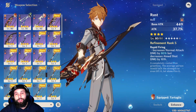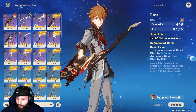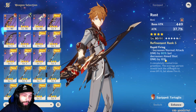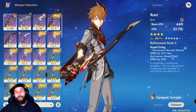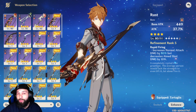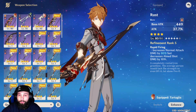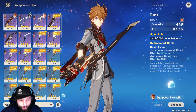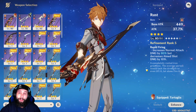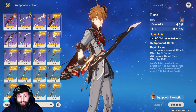Another really good option is the Viridescent Hunt, which is the Battle Pass weapon. It has base stat crit rate, which is really good for Child, and the weapon can create a Cyclone on hit that deals 40% of the attacker's damage — adding to Child's already amazing AoE damage. So the top three bows in my opinion are the Skyward Harp, the Rust, or the Viridescent Hunt.